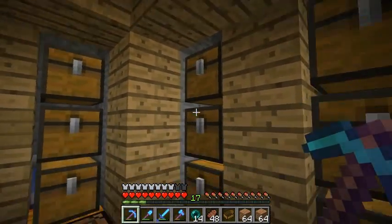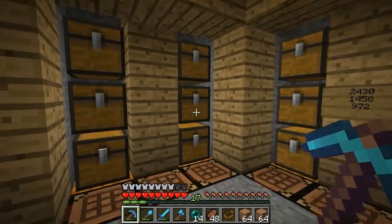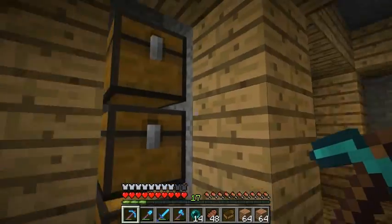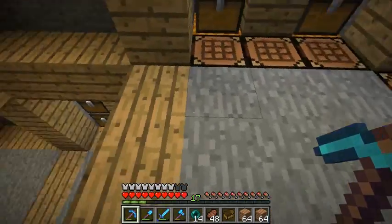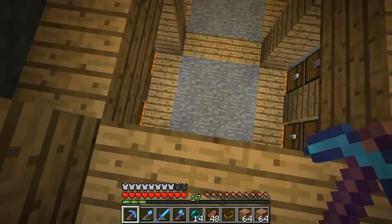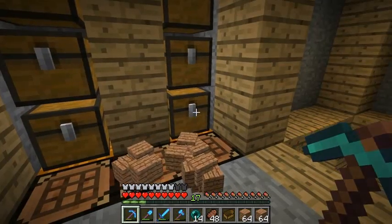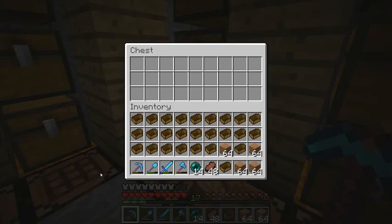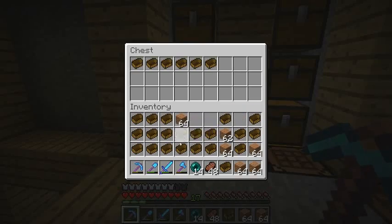We need a whole bunch of boats on the ground to keep that going. Fill up all these chests, then when we're ready we break them all and there'll be hundreds of boats on the ground — hopefully the game can handle it. The water will push all the boats down into one spot a nice distance away from the breaking area, and I should be able to just right-click and get a bunch of planks from it.